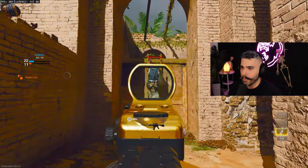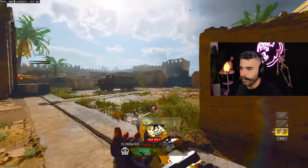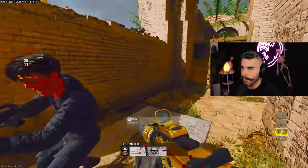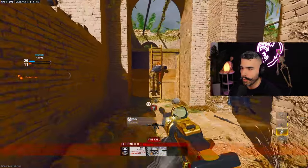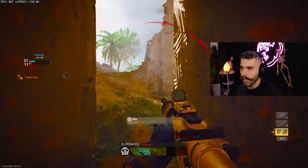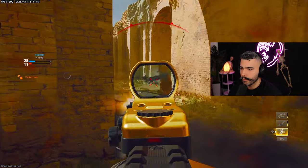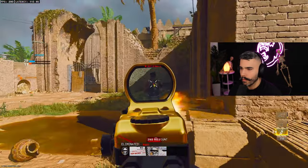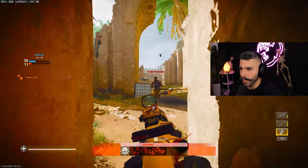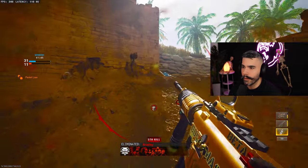A few tips when it comes to centering: when you're playing and if your centering is kind of bad, you're going to want to be mindful of it. As you're maneuvering around the map, make sure you're stuck in the center of your screen — you're going to want to be centered at all times as you're running around. As you can see, I'm centered and ready to shoot as they go in front of my screen. It's fairly simple and fairly easy.